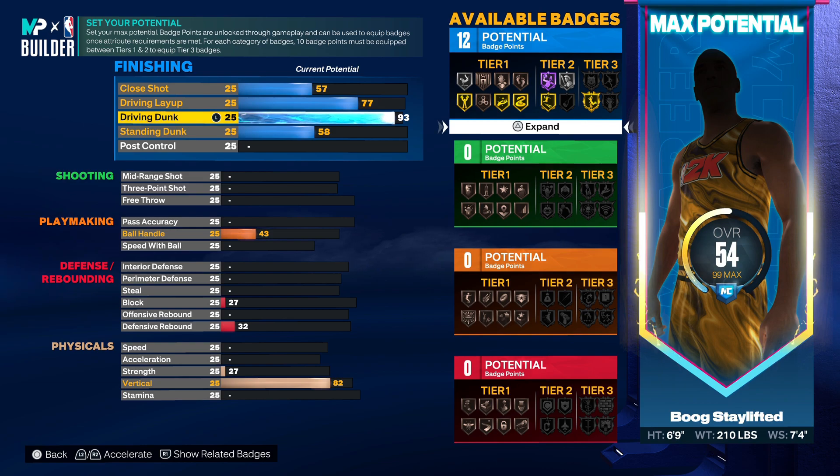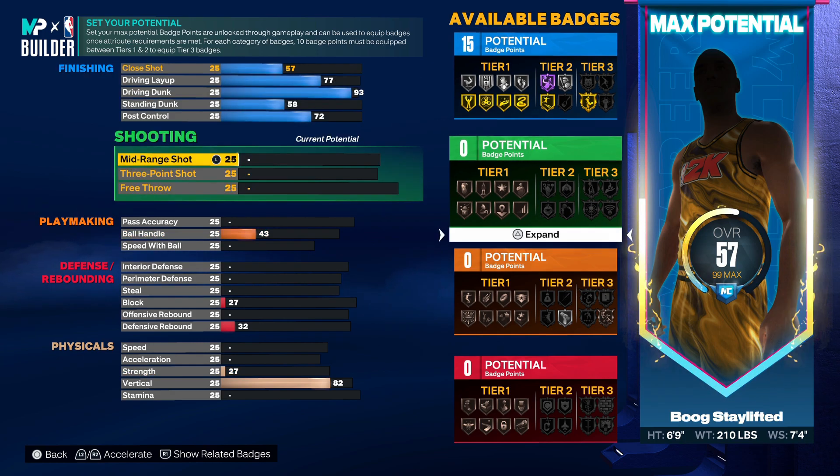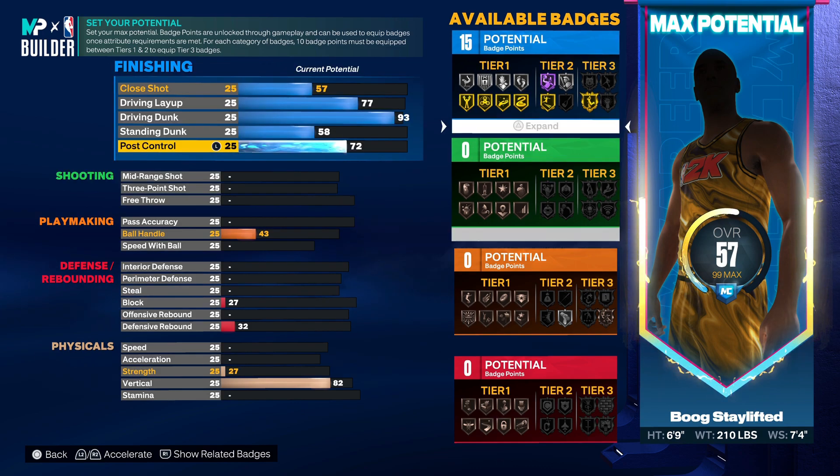Acrobat is just super fire - almost silver, you feel me, you get it for two points. We're gonna put the post control up to 72 right here - that's giving you silver post badges. You got silver back down punisher, drop stepper, dream shake, and you got gold post spin technician. So we good right here, you got 15 finishing badges.